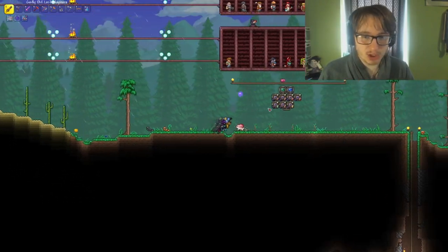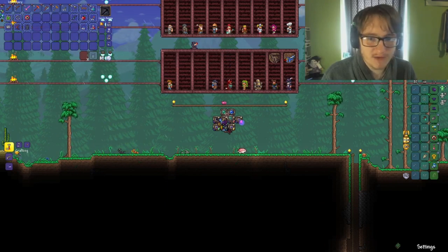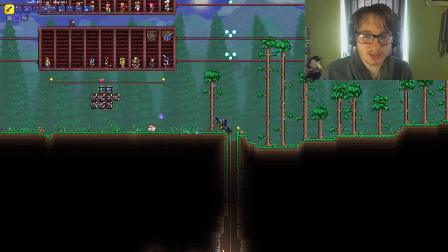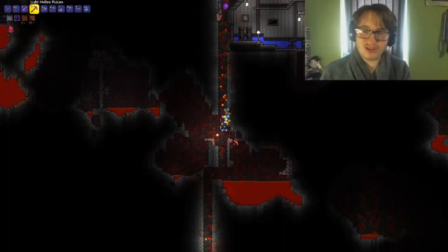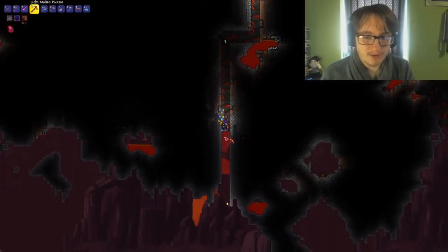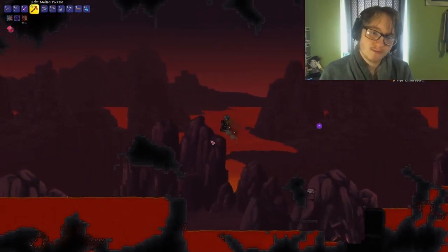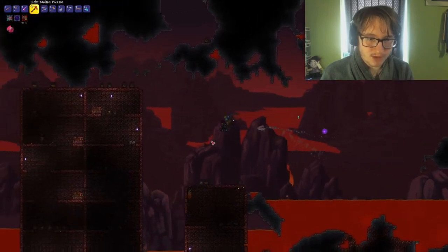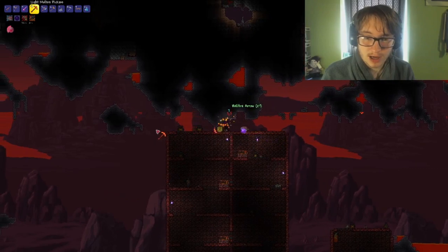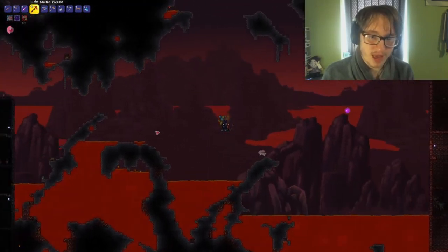One thing I wanted to do today was I wanted to explore the hell biome. We have, if I remember correctly, we have a shadow key. So we can use that to unlock the chests in hell, so we're going to go do that. I've been feeling really unwell recently, guys, so that's in part of why I haven't really been doing much considering uploads and streams. Sorry about that. I've just really not been feeling well at all. But I hope that you guys will enjoy whatever I come up with next, including this.